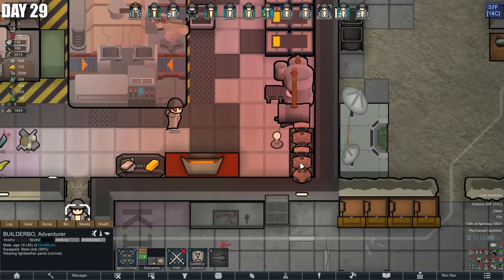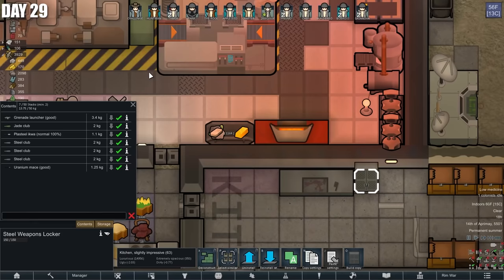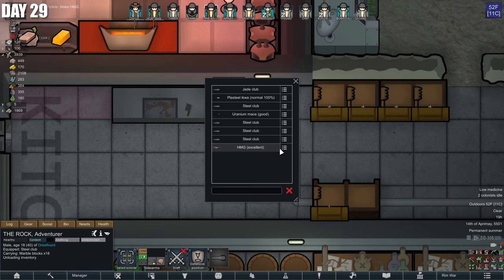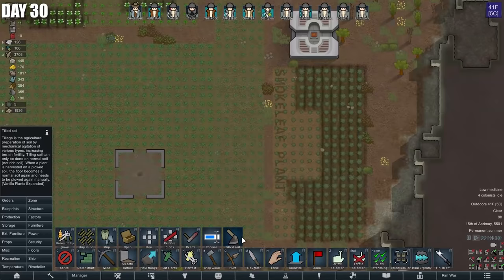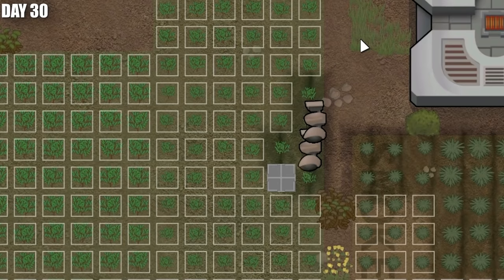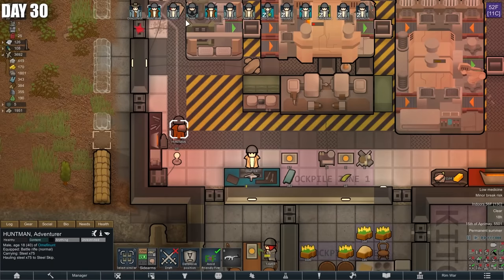We got good quality on the grenade launcher — let's give that to Huntman. It's time to test this thing out, but I also want The Rock to take the HMG. I got the wrong mechs, but these are still good at constructing — we can set them to till the fields and speed up our crop growth. Huntman gets a battle rifle to hunt animals with. Now I need to test some of these things. We have machine guns and battle rifles, and there's a megasloth right over there — let's shoot that thing. Huntman is very good with this. He might be able to hunt more dangerous animals now — and dangerous animals he shall hunt.